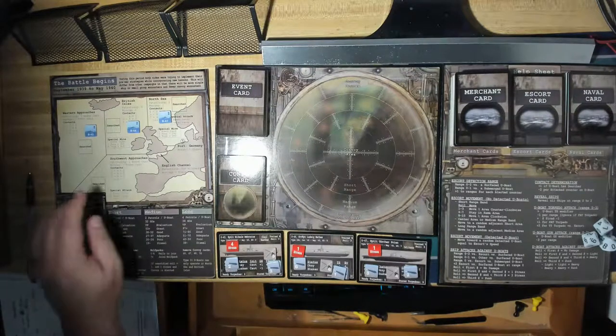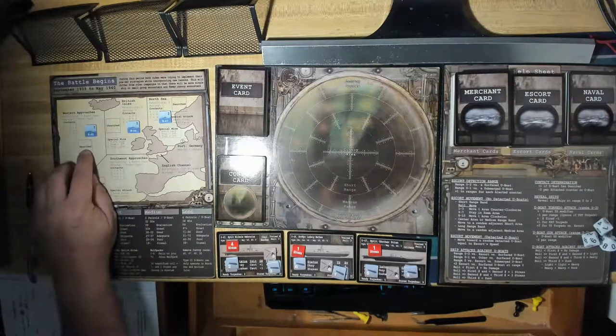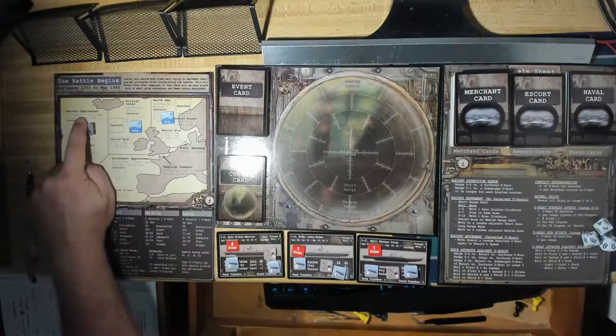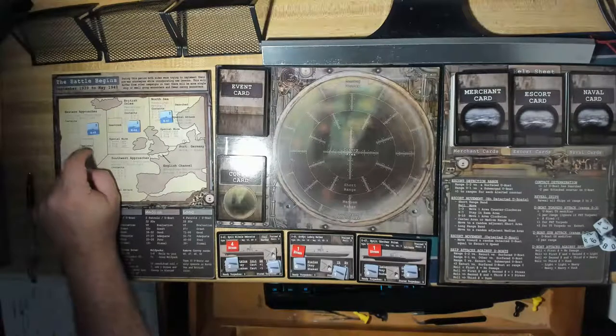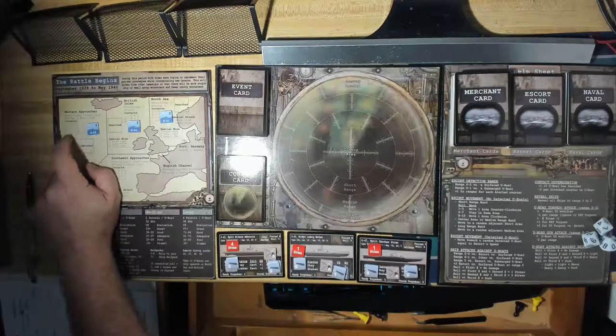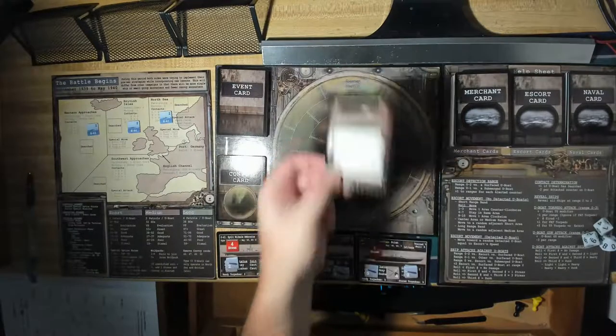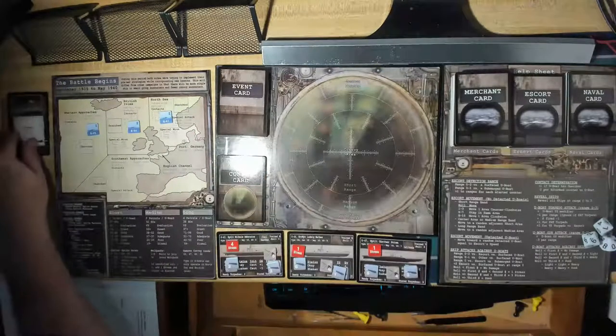We're going to start with U-43. He's in the Western Approaches and we're going to patrol. We only draw one event card since we're not moving. We're patrolling to see what we can find. And it is clear weather — no effect. Nothing happens.